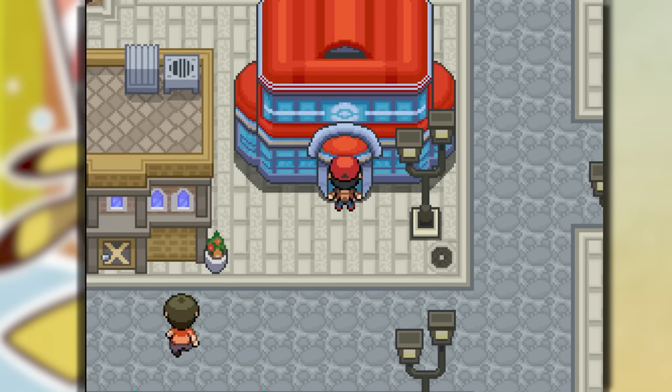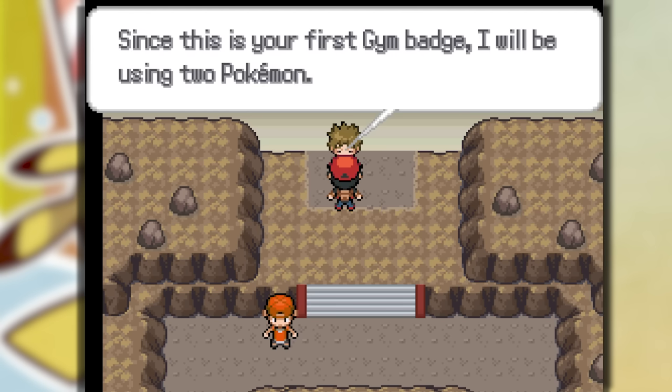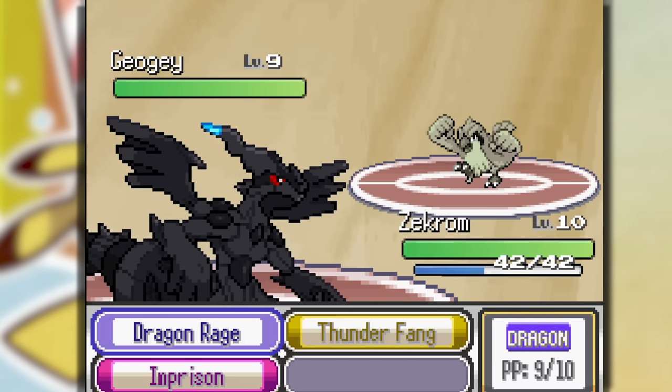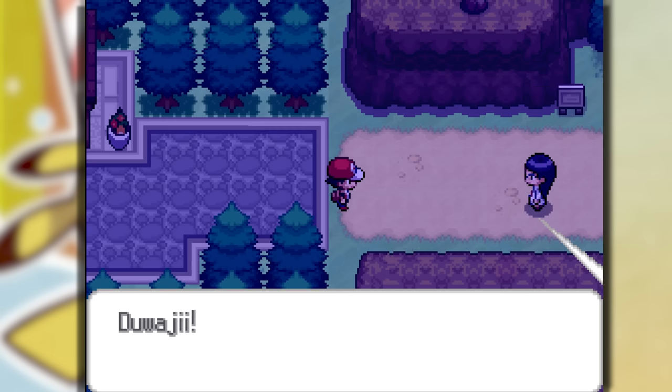We just made it to Pewter City and we're gonna go ahead and get a bunch of DNA splicers. Now we're gonna go against Brock — he has a GLG. I don't know the typing but you already know I'm just Dragon Raging. We just gotta use Dragon Rage. Just like that, we win.